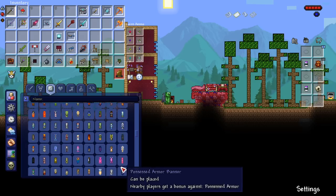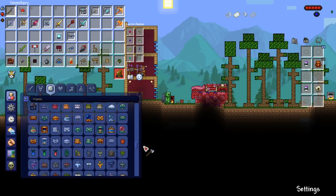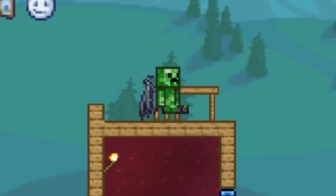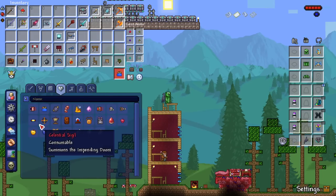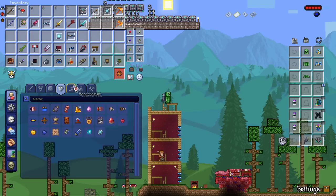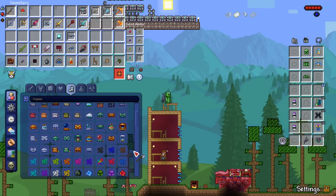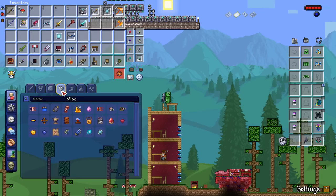The hellforge looks like a Terraria hellforge in the menu, but when you place it it's got the Minecraft theme. Coral looks different, clay pot looks different — of course it looks like the pots from Minecraft. There's probably a couple other little things snuck in here and there. Items I have for sure are the wooden table and the wooden chair — wow, those look kind of scary. A lot of the summoners are changed too. The life fruit, mana crystal, and life crystal all have different textures.